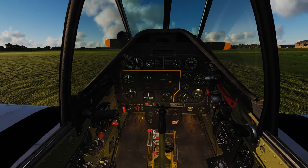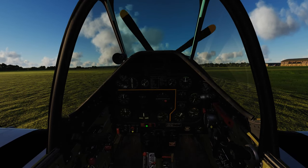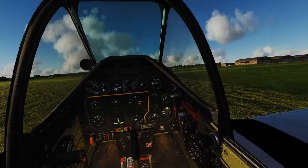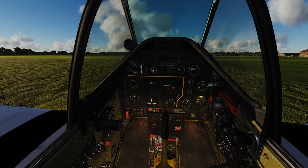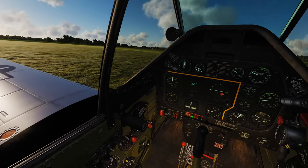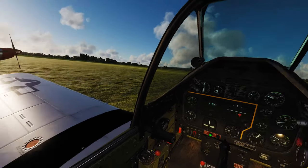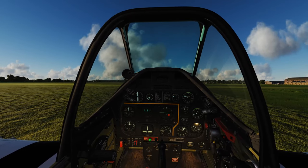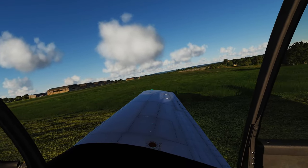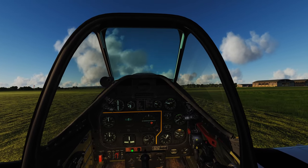You can hear the primer running in the background with sound on. Then engage the starter and as soon as it kicks over, right-click on the mixture to set it to the run position — you can't start the aircraft with the mixture in the run position, you have to have it down first. I'm not used to P-51 style mixtures; I'm used to the push-in/pull-out type from my Cessna 150. I used to fly lean of peak, but after my first annual and the engine damage I caused, I realized I wanted to fly rich of peak — you use more fuel but save on engine stress and heat.